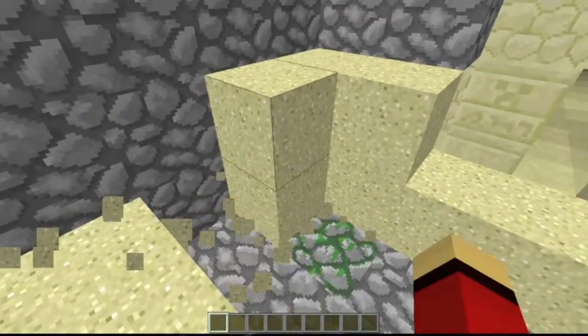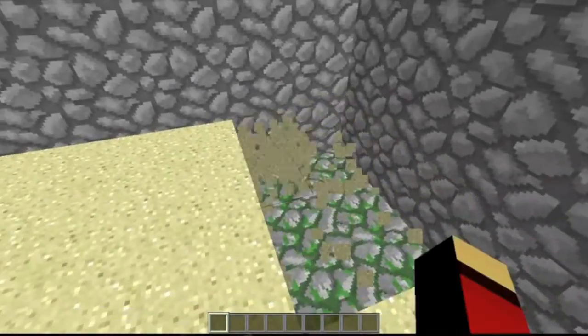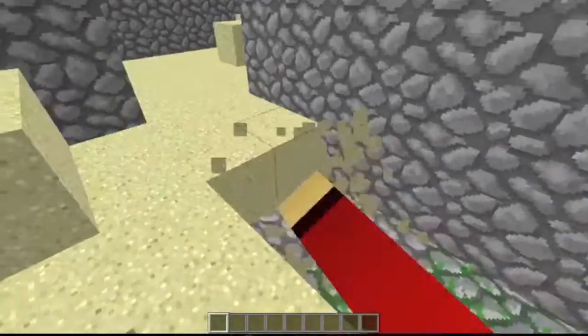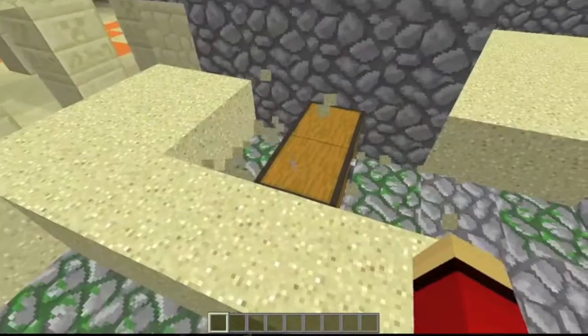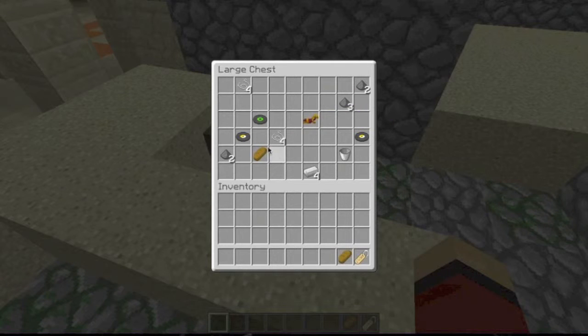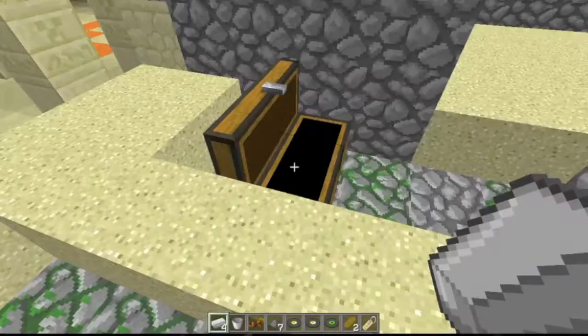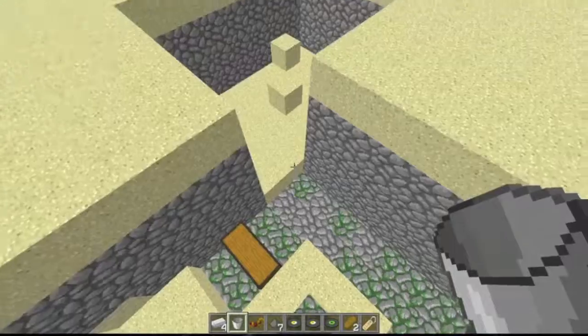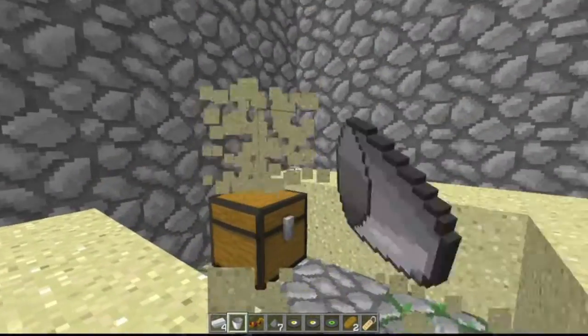Let's find the chest for the first spawner — here it is, it's a big chest. Inside you get a name tag, some bread, three discs (two of the same), a lot of gunpowder, and gold horse armor. So if you combine that saddle from the temple chest, you're already equipped with a fully good horse.